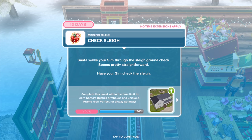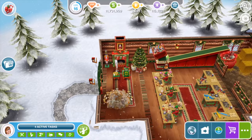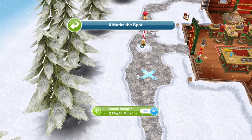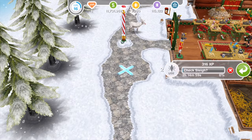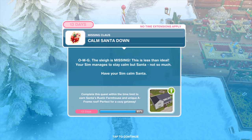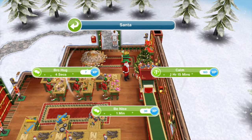Santa walks your Sim through the sleigh ground check — seems pretty straightforward. Have your Sim check the sleigh for two hours and 15 minutes. The sleigh is missing. Your Sim manages to stay calm, but Santa not so much. Have your Sim calm Santa for an hour and 15 minutes.